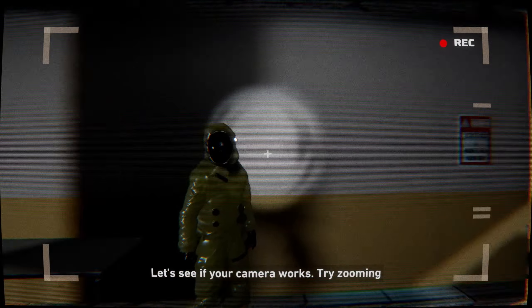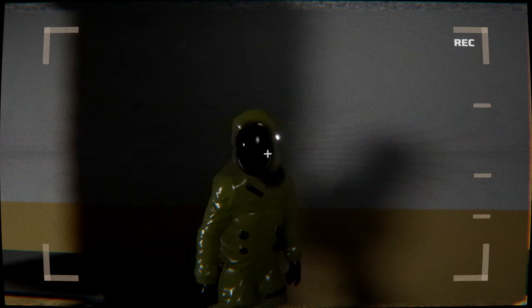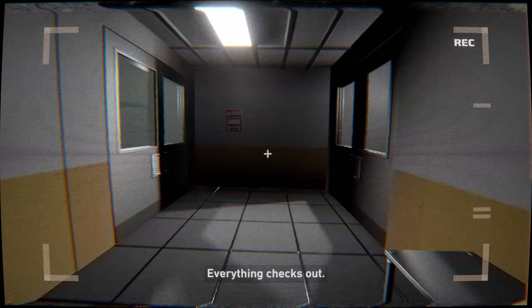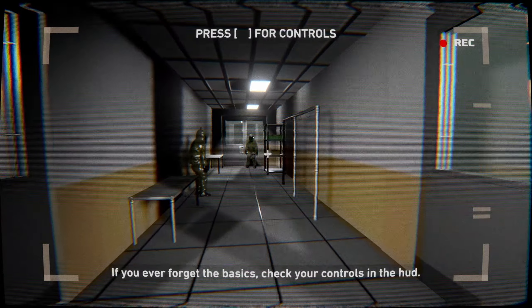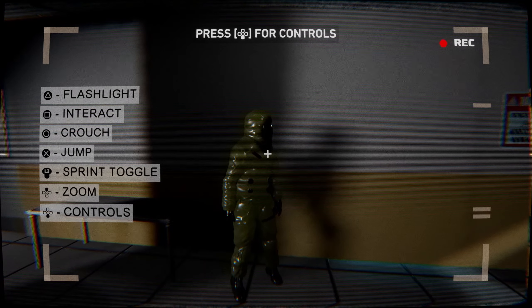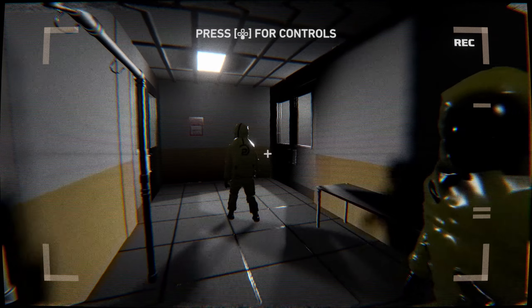Let's check your flashlight. Let's see if your camera works — try zooming. Now try running in the new suit. Everything checks out. And if you ever forget the basics, check your controls in the HUD. Cool. Come on, they want to show off the threshold for the tour.